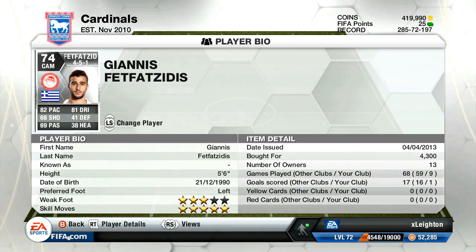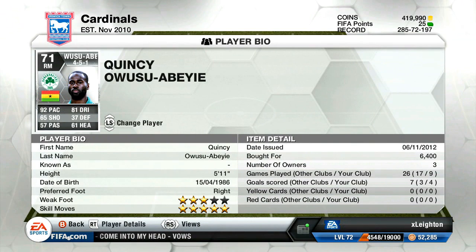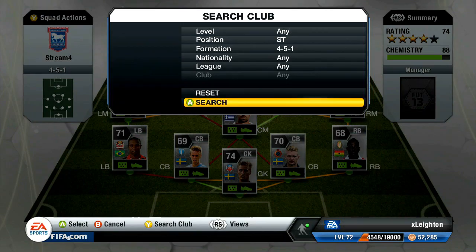My favourite player in this team has got to be Quincy Owusu-Obey. This guy is incredible — 6,400 coins, 4 goals in 9 games from a right-mid position, 5-star skills. He is blisteringly quick. He just seems to make this perfect overlapping run all of the time. He's so often open, always giving you an option to pass to him, and his finishing is just clinical. I can't ask for any more from a right-mid — unbelievable player. If you haven't used him, check him out and give him a try.